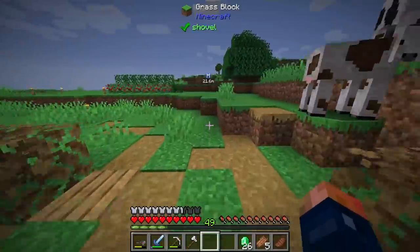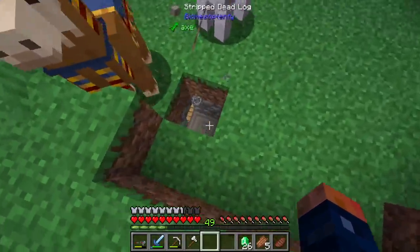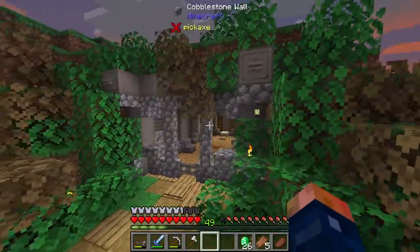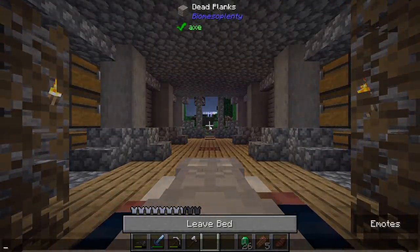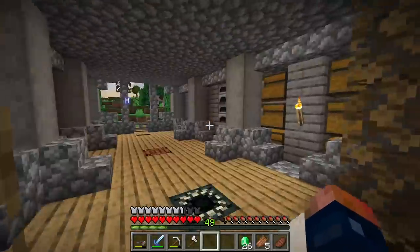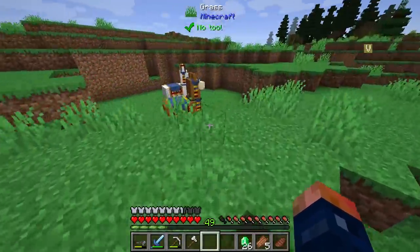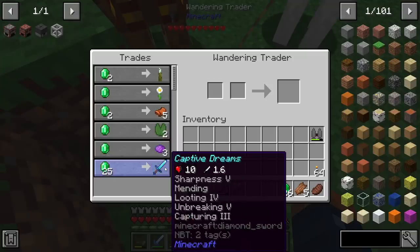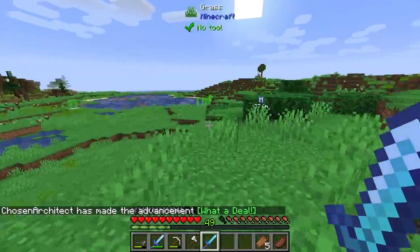I was lucky enough to catch this villager earlier and decided to trap him because his trades are incredible. He has even better trades than the axe guy I accidentally killed. Now I have enough emeralds. This is actually a useful tool - Sharpness 5, Mending, Looting 4, Unbreaking 5, and Capturing - I don't know what Capturing does but I'm buying this for real. It's a diamond sword!